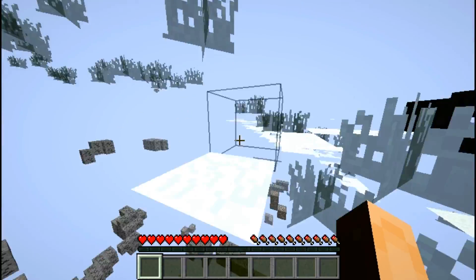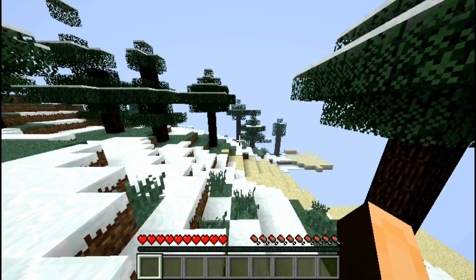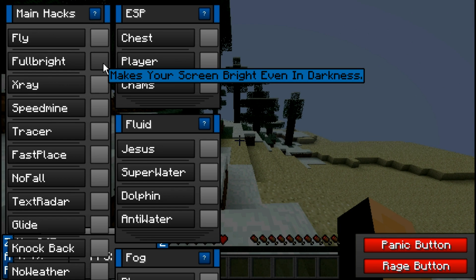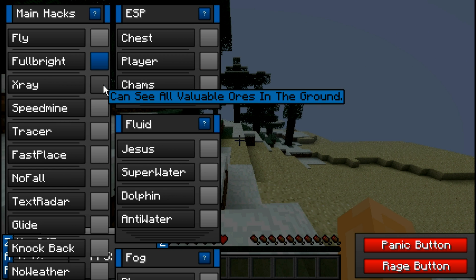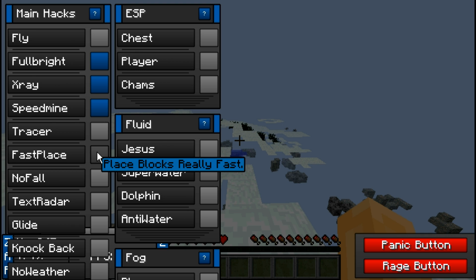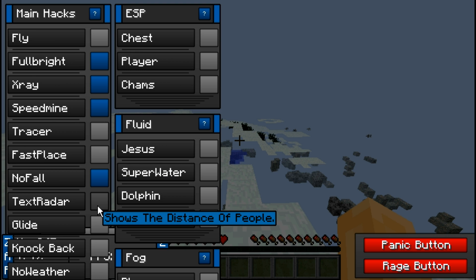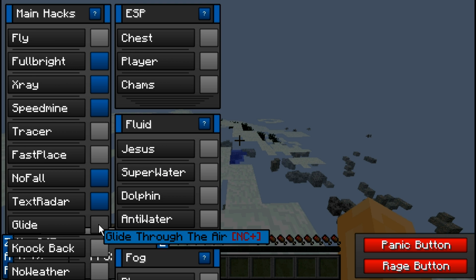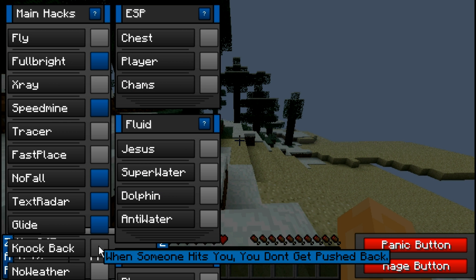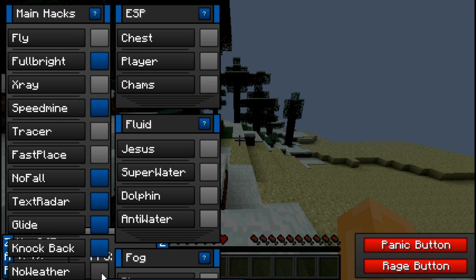F is to open the GUI, X is to turn on the radar, C is for fullbright. When you check the question marks, it tells you what each mod does. For example, ESP draws a line to each player. So if you don't know what a mod does, this hack client is for you — it's easy to use.